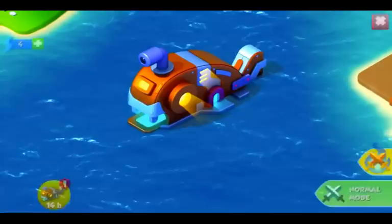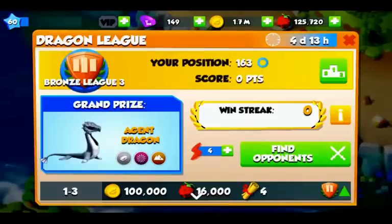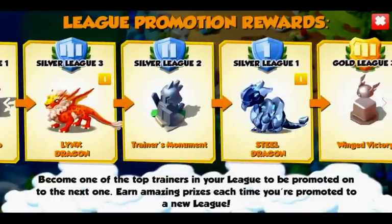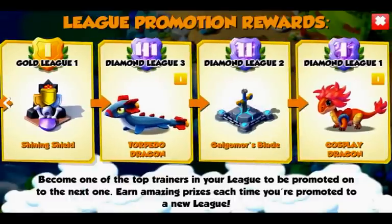The final feature is the league. We now have a ladder to climb — I'm in Bronze League Three, and when I reach Bronze Two I get the Agent Dragon, plus a decoration item, the Dragon Trainer's Monument, Steel Dragon, Wind Victory, and the Cosplay Dragon — though I'm not sure who gets that one.